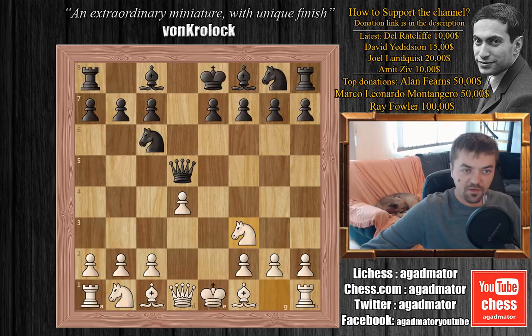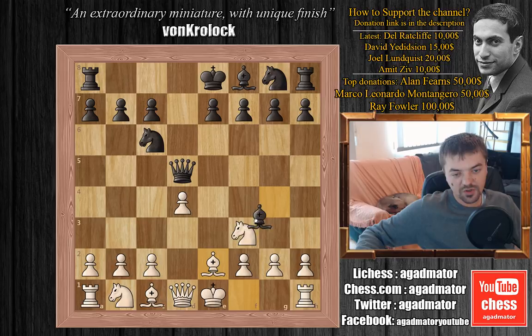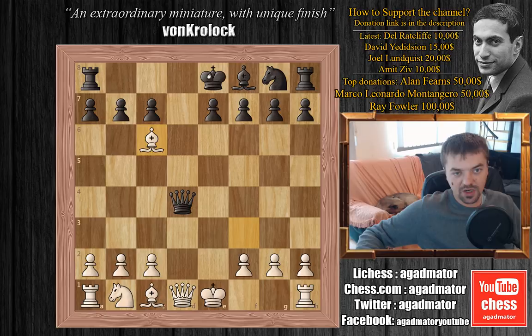White is defending the d4 pawn and black plays bishop to g4, and here we have bishop to e2. Black can't really win a pawn here — if he plays bishop captures knight, bishop captures bishop, and queen captures on d4, this doesn't really work as white simply plays bishop captures on c6 with check and black loses the queen. So this would be a terrible blunder by black.